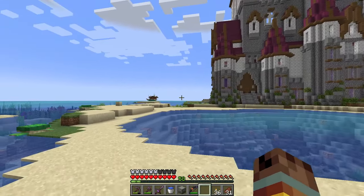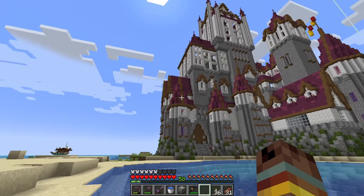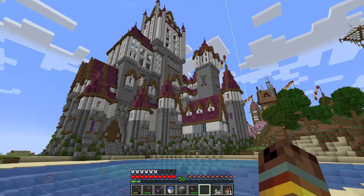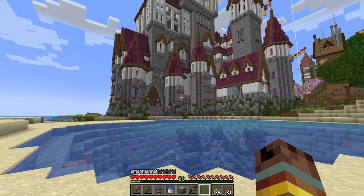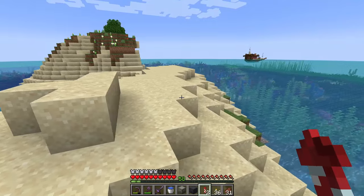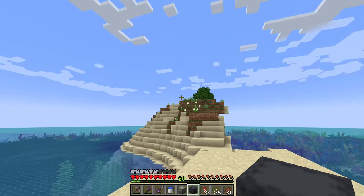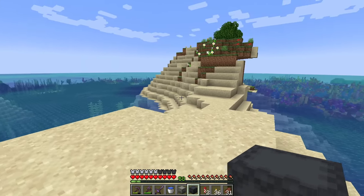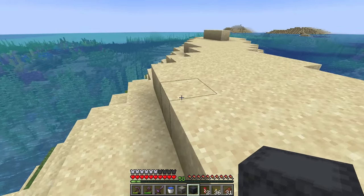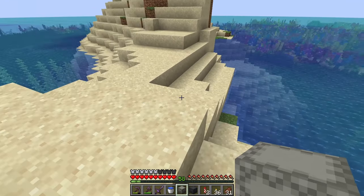Basically, what you're going to see as the series goes on is a lot of these windows just get filled in. And then eventually, once I have the exterior finished, we'll go inside and work on the interior together. But here's my plan — this is obviously the head of the turtle, and what I'm going to do is kind of shave this island down a little bit and transform this thing into a stone turtle, because I don't want it to be the natural Minecraft colors.